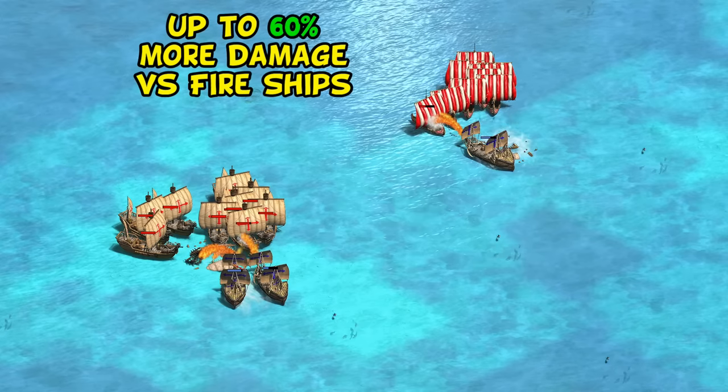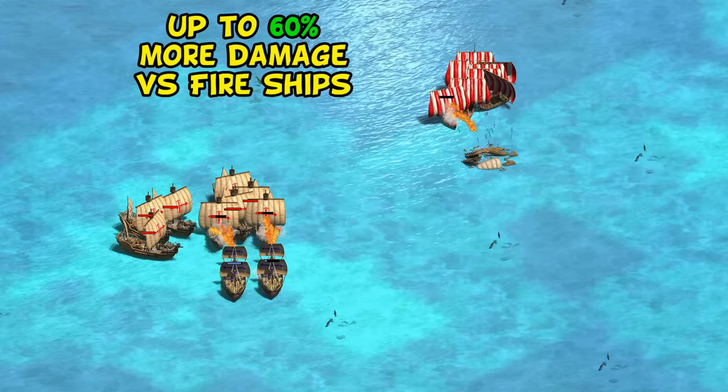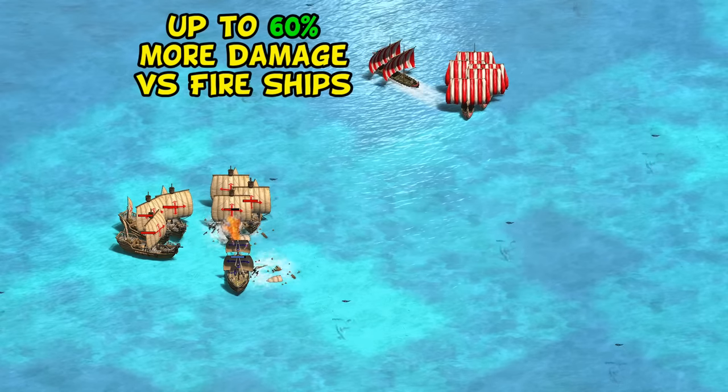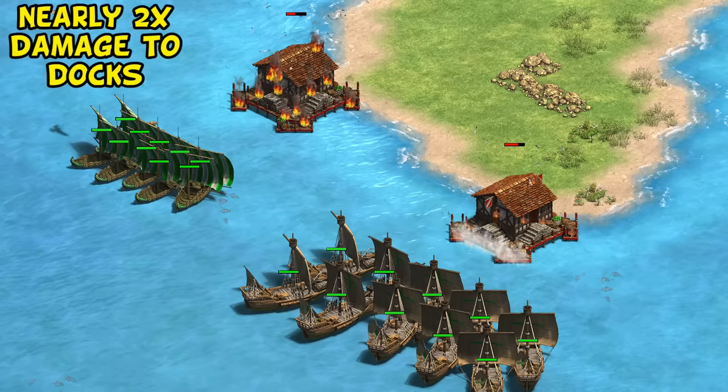I wouldn't get too carried away with this though, as a large group of fire ships is still a significant threat if you get overconfident and aren't using micro to hit and run. Yet another notable advantage for the Longboat is they also deal more damage to docks due to the extra arrows.